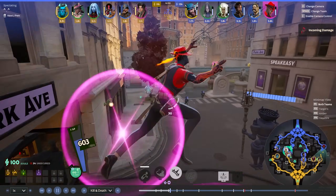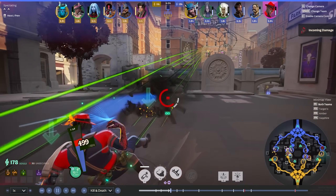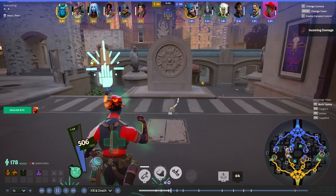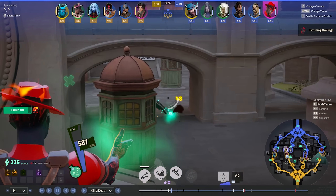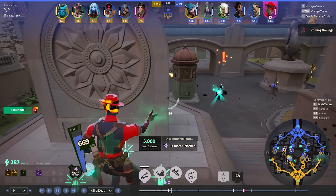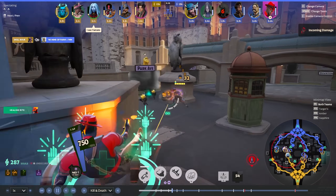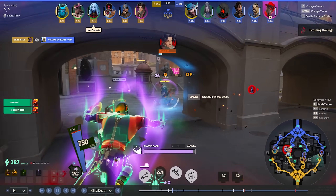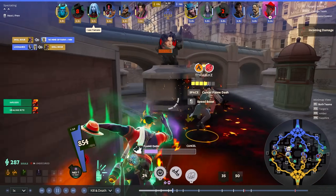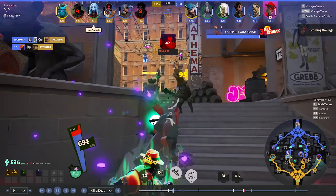He goes for Soul Shredder Bullets and Rapid Rounds right away. I think if the lane was equal, he would go for Enduring Spirit. But since he is so far ahead, he can just grab Soul Shredder Bullets and a bit of extra fire rate. Pocket cannot 1v1 us now — we're just so far ahead. Our goal is to end the lane as soon as possible, kill Pocket, get rid of him from the lane, and then focus down the Tower. Just look at the damage we have right now — it's insane.